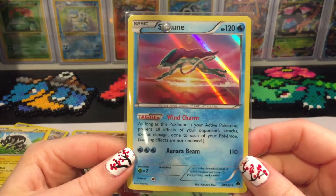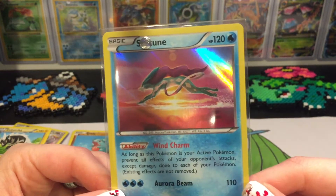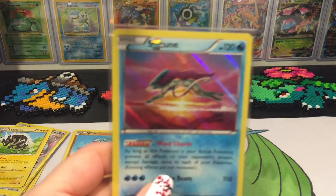All right guys, a recap for this bunch: no holo rares, but we did get the Suicune holo, which is a really nice card. Still got tons more of these packs to open up, so stay tuned for the next video.